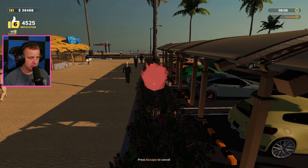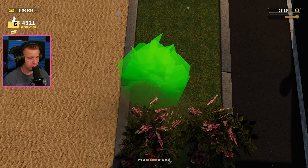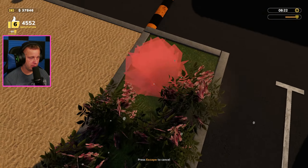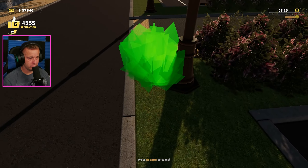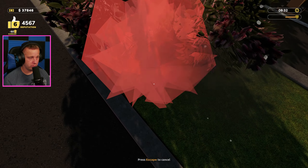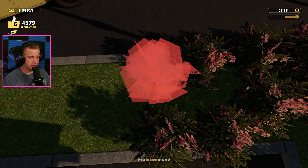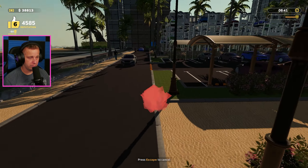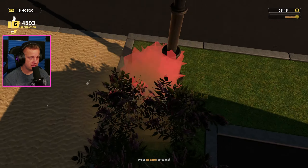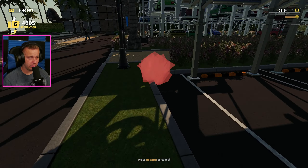We're going to try to get 10 more placed through here — we should be able to. We've got 1, 2, 3, 4, 5, 6, 7, 8, 9, and 10 on each side. We could obviously fit even more in if we really needed to, but I think we're honestly really good with where we're at with this.